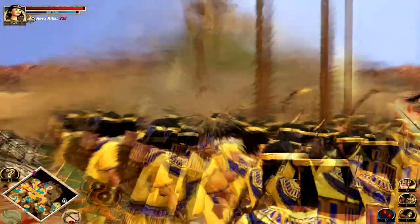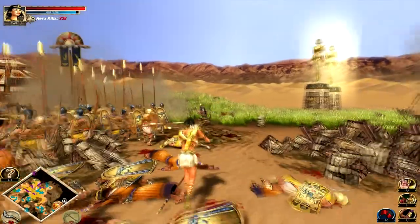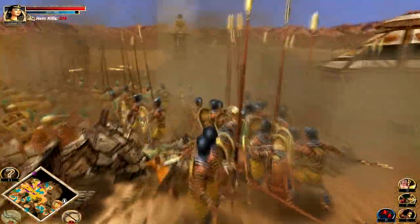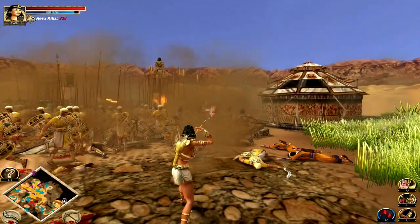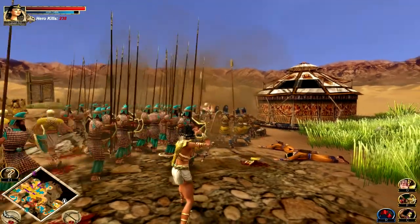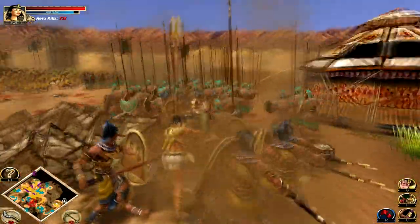Oh, there's Caesar. Just charge him — he's a wimp. Wait, Germanicus or Julius? Germanicus. Oh, okay, he's not a wimp. We're under attack! I'm flanking him. Oh, hi Ramesses.